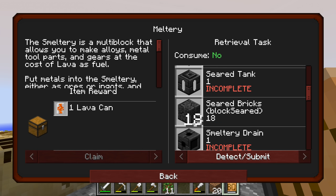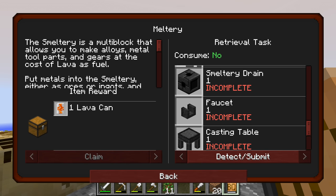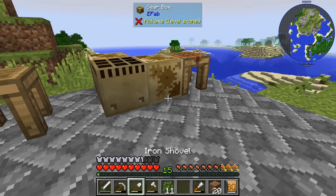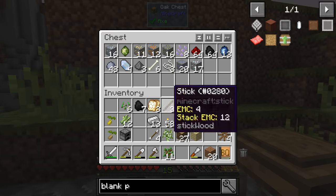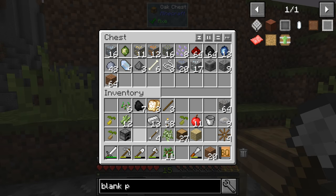So we need a smeltery controller, seared tank, seared bricks, smeltery drain, faucet, casting table. Lots and lots of grout is kind of what we end up with from that. So let's dump some stuff here — we don't need our inventory full of junk when we go out to try to get this stuff.